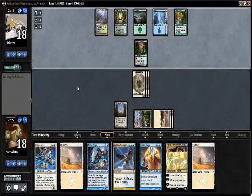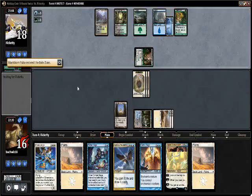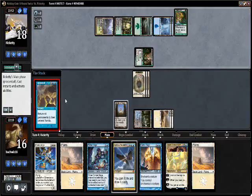Two cards left — how bad could it be? If he taps himself out completely... what's happening here — he's exiling something, he's exiling his own Maelstrom Pulse. Deal me too, okay. There's a lot of mana. Oh boy. Yeah, that's bad news. Let's draw a card.